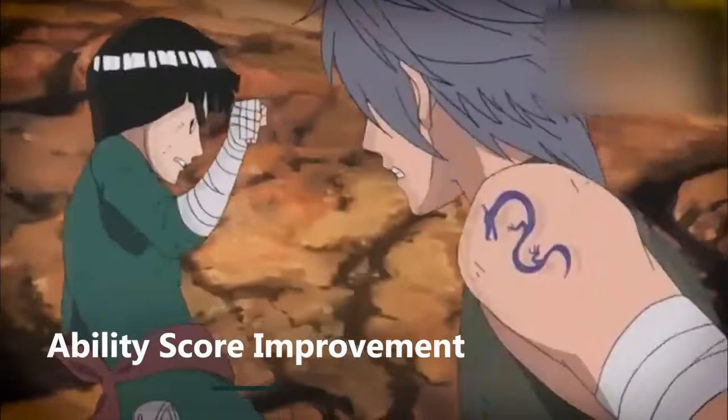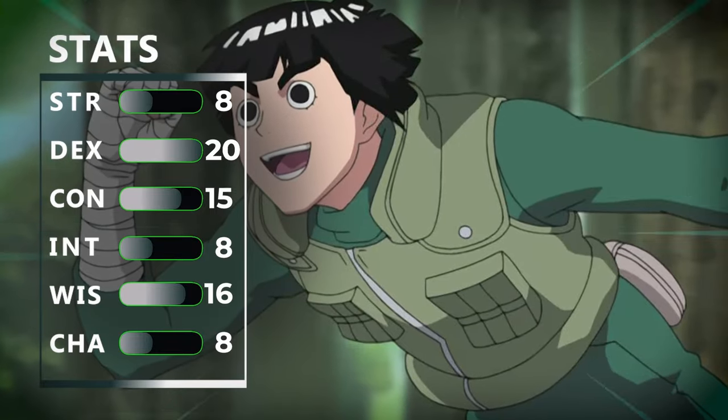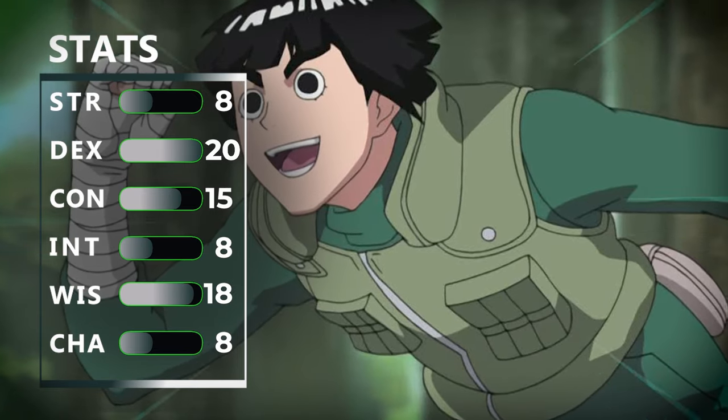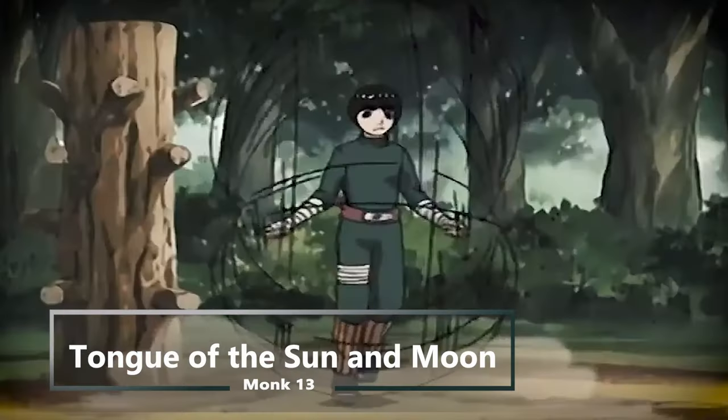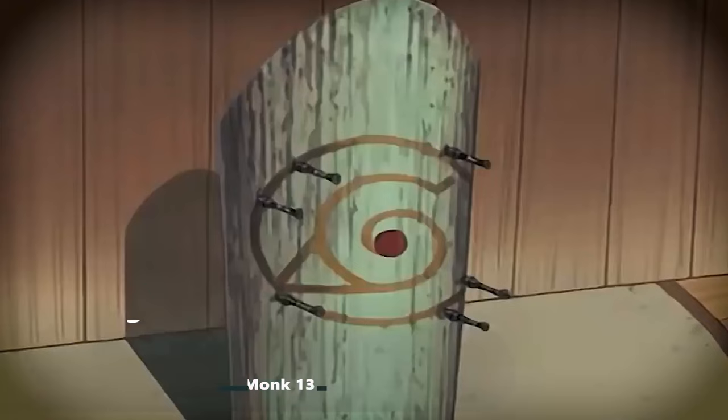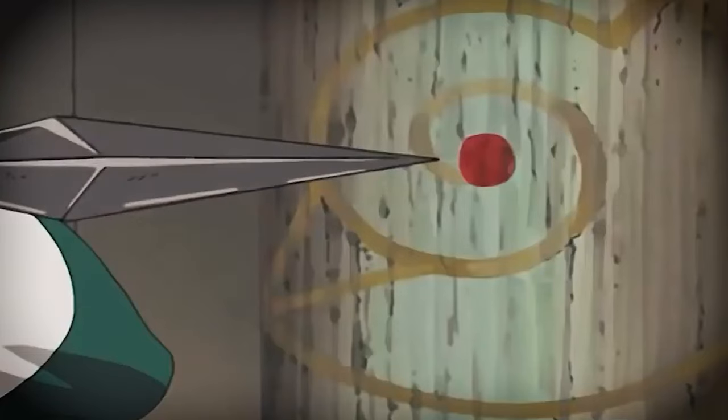At 12th level of monk you get another ability score improvement, so we're going to increase our wisdom by two points — which helps plenty of our monk stuff, especially our armor class. Then at 13th level of monk you get tongue of the sun and moon. Since you're in an anime and going to be dubbed into a lot of languages, you can speak and understand every language.